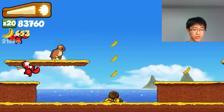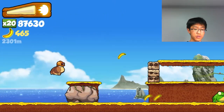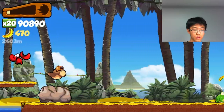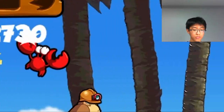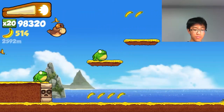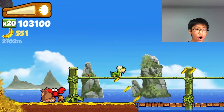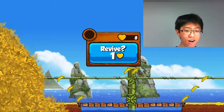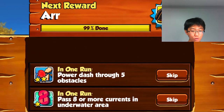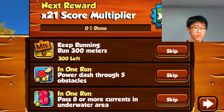Okay, that was a jumping crab — that's how you avoid them. You've got to have good reaction time and practice when you play this game. I got a reward: the pirate hat! Nice. The next goal is to run 300 meters — I don't know how hard that's going to be.